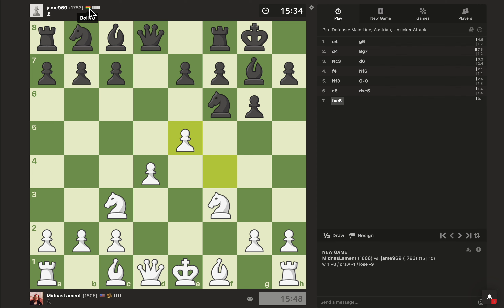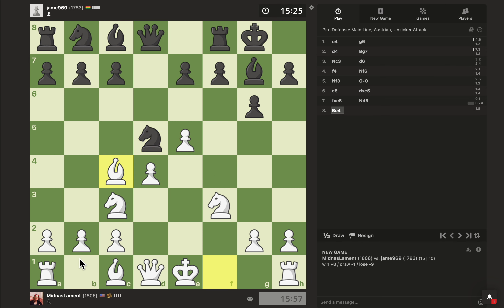That's the Vienna. In Blitz, after Bishop C4, a lot of people take here, which I think is a mistake. Why give me what I call the Vienna pawn chain? I'm just playing moves I've played in Blitz ten million times. I mean, that move is a move. It could be double-edged, I would say.